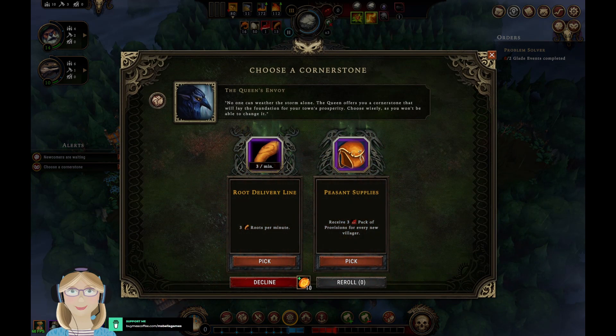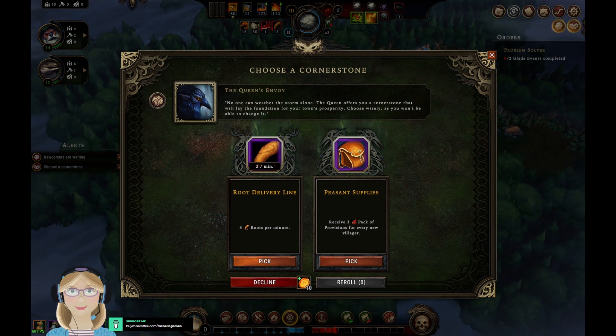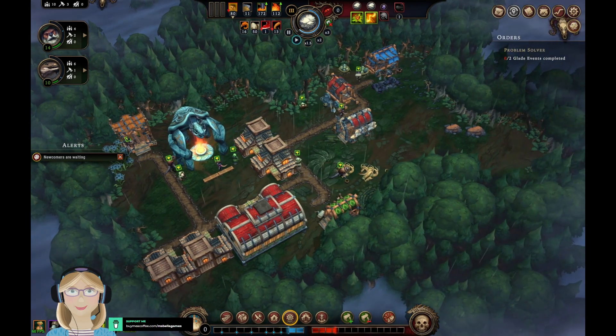Cornerstone options: root delivery line — three routes per minute — or pheasant supplies, which gives three packs of provisions for every new villager. That route delivery line is probably pretty good though — it'll keep us in some food more reliably than pheasant supplies I think. We're going to go with the route delivery.